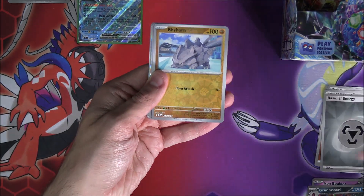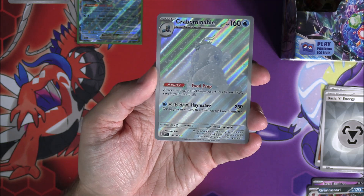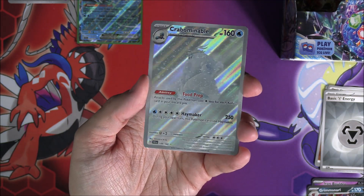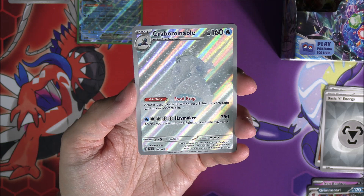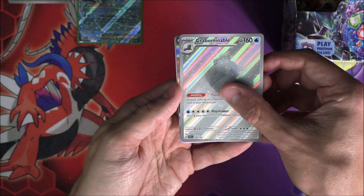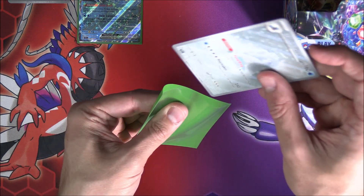Let's carry on. We have got ourselves a Rhyhorn, and then straight back-to-back we get this Crabominable — he is lost there in that snow. What a beautiful card. We've got the Silver Round, the Glitzy Glitz, the snow. This is absolutely super stuff. You can barely make him out, but Crabominable from the set — very cool indeed. Bouffalant Hollow with a Dark Energy right there.